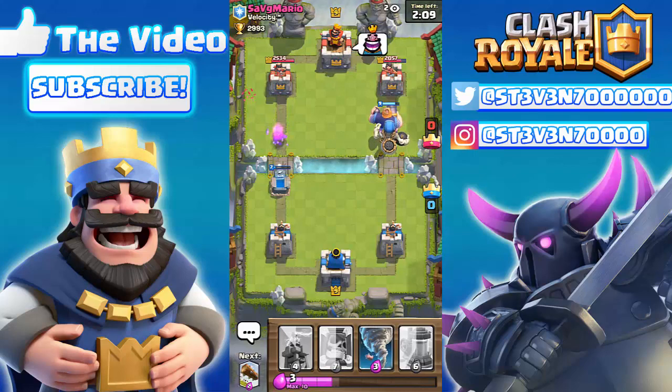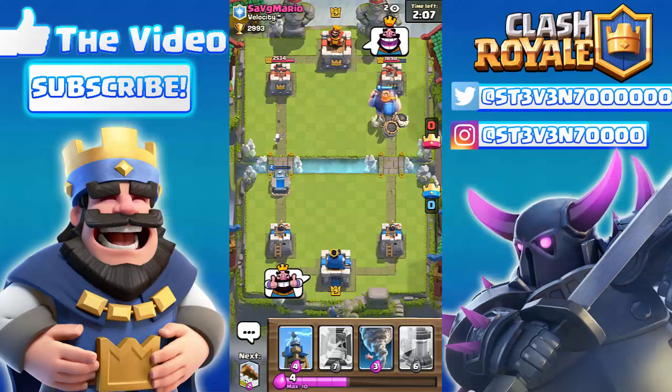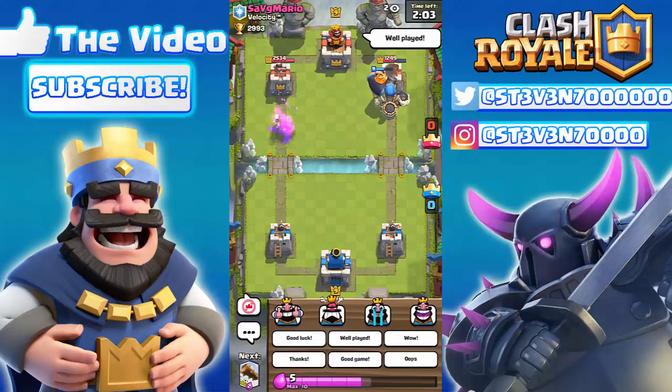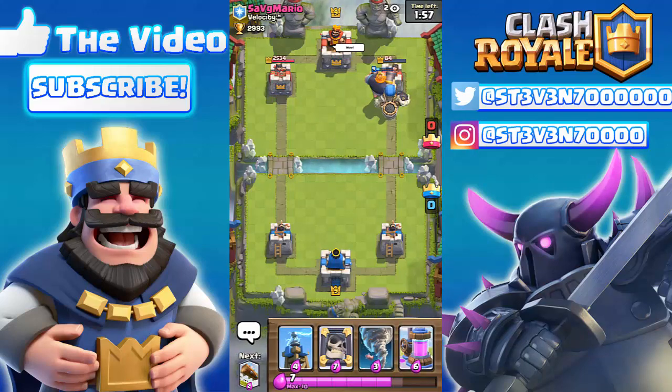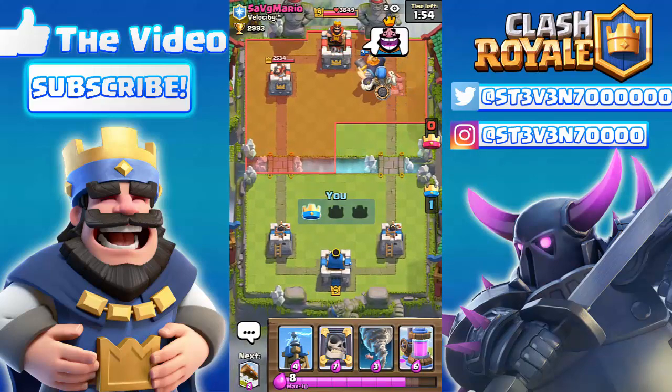Here comes the Giant Skeleton — it's going to push the Royal Giant all the way to the tower. The Giant Skeleton is one of the few cards that will actually push troops out of the way. It also works with a Golem or Giant, but the Giant Skeleton seems like the only card that reliably does this based on my testing.